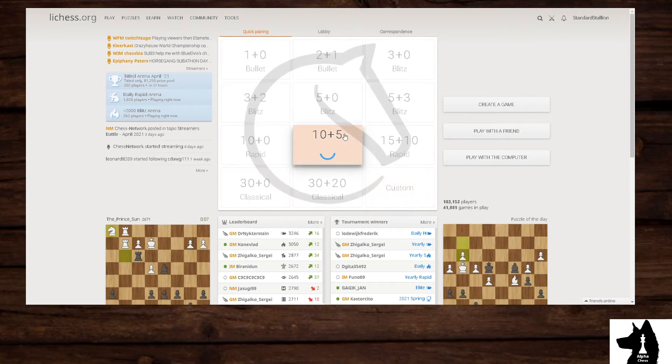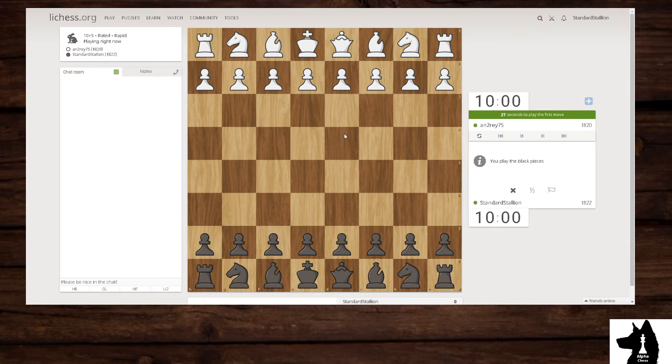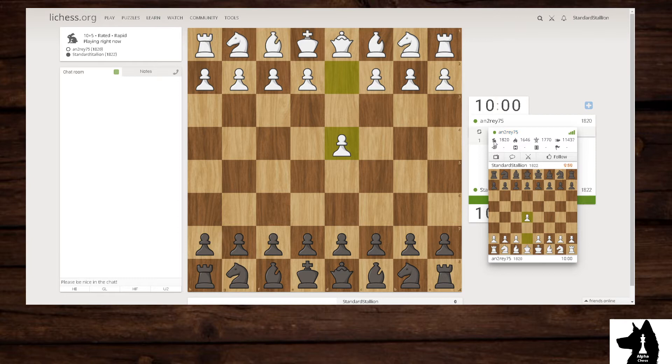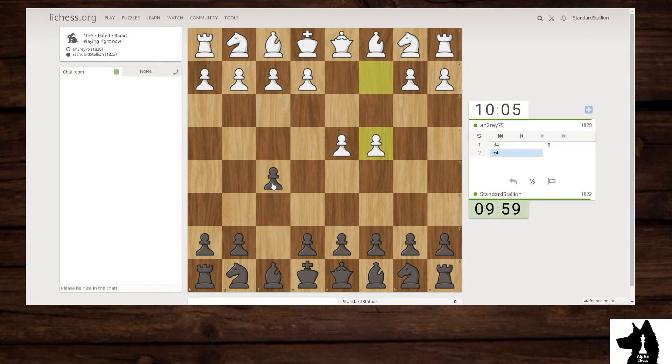Hey everyone, welcome back. We're going to do another rapid game, 10 plus 5. We have the black pieces and we're going to play Andre 75. Straight at 1820 and we're already at 1822. We are going to play the Dutch.